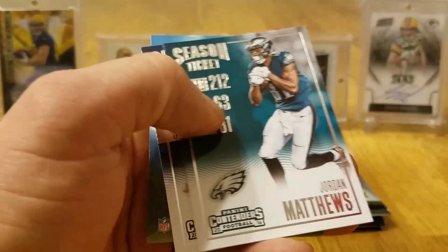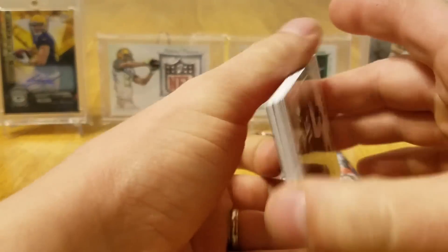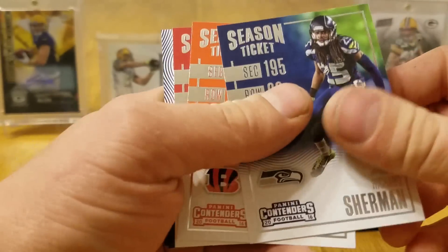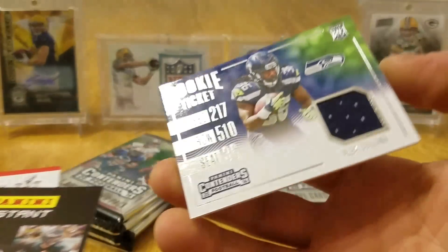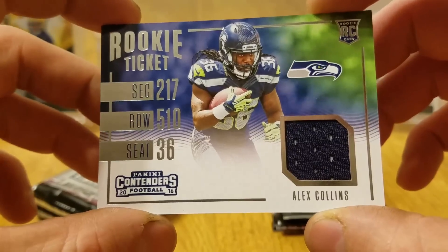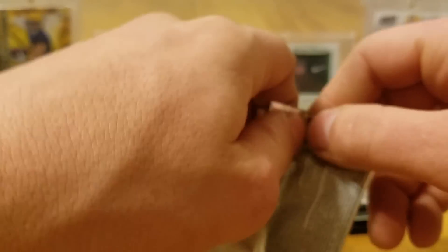Evans, Jordan Matthews, Von Miller. Looks like we got a Relic — Brandon Marshall, Bowman, Mike Wallace, Jordy Nelson, Sherman Green, Matt Ryan, Alex Collins. He's not a bad rookie. So Alex Collins Relic is the hit in the blaster box.